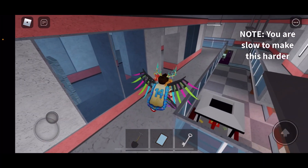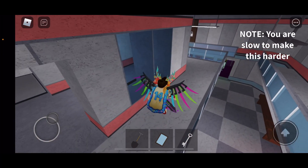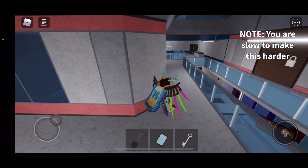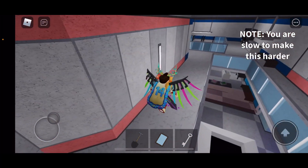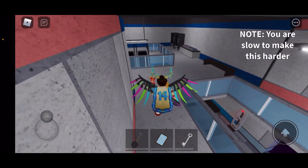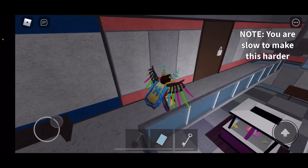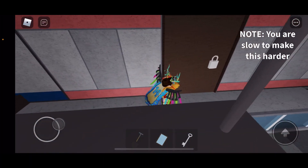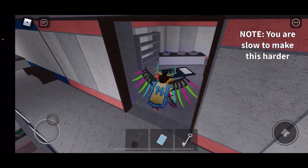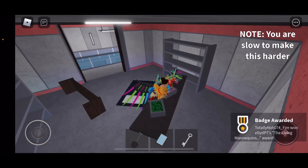Just don't run into the red thing where it shows the danger sign, because the mannequins could come out of nowhere. Yeah, you see that thing over there — don't run into it. I have a feeling something bad is gonna happen, like maybe the mannequins will be activated. Anyways, there we go — use the white key.